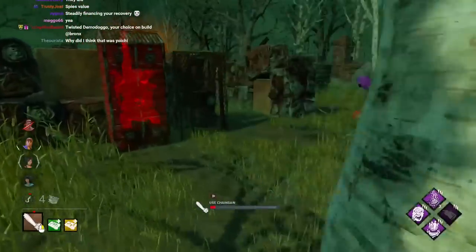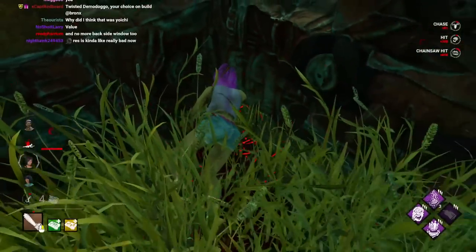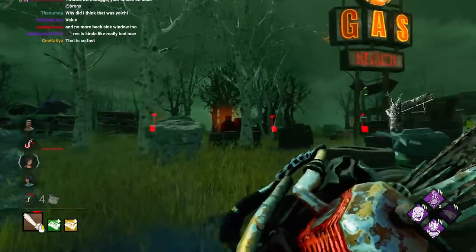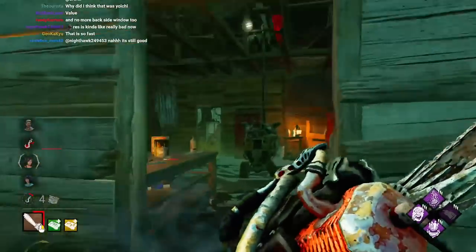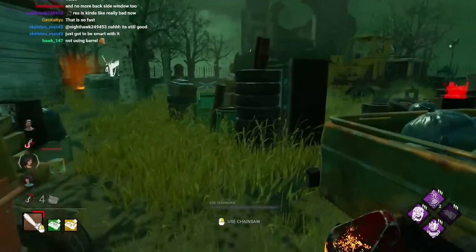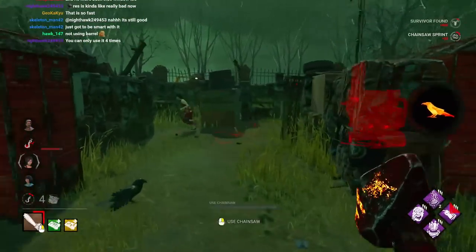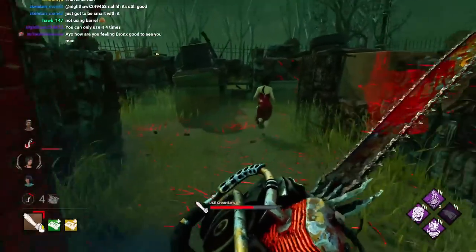What's she got here — jungle gym action. She was trying to use her anticipated engravings which just threw her off. Pain Res is kind of really bad now — I disagree. I don't think it's as good as old Pain Res but in some situations this version is actually better. 25% off a gen without even needing to go to it and kick it is nothing to shake a stick at. It's no joke — that's actually pretty good.